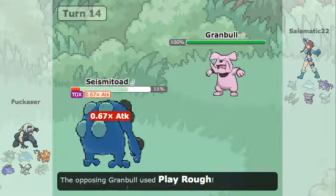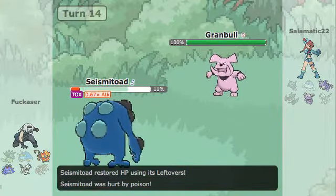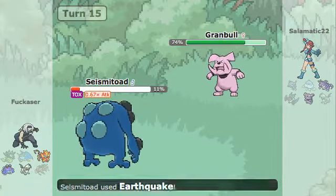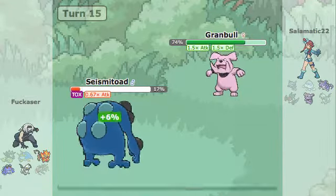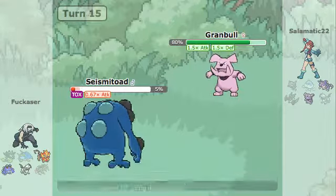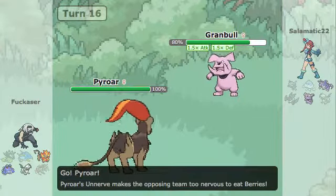I now switch into my Granbull and he goes back into Seismitoad. Play Rough nearly destroys it by the slightest margin, but Earthquake does absolutely nothing to me. I know I can just go for a Bulk Up since Toxic is the most likely thing to kill me, and it does have Leftovers — I'm not sure if those Leftovers let it survive the Toxic or not.